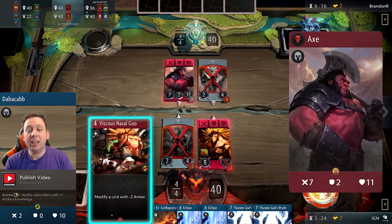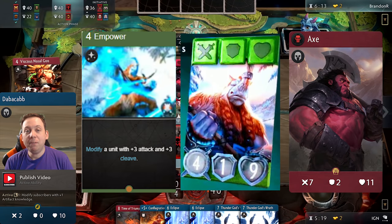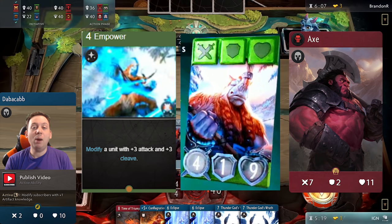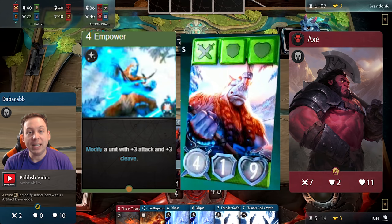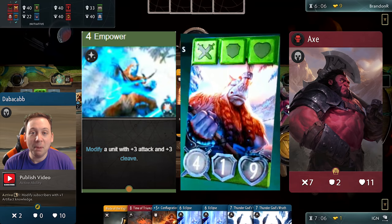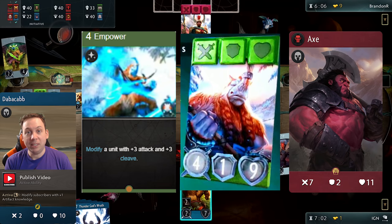If you're thinking about running a red-green deck, you should definitely consider Magnus. Magnus's premier card Empower modifies a unit — not just a green hero, but any unit — with plus 3 attack and plus 3 cleave. Axe is already so tough that you don't really need to buff his defenses; instead, buffing his attack is ideal. Either you're one-shotting whatever's in front of you, or you're smacking the tower for insane amounts of damage. If you hit Axe with Empower, you give the opponent a damned-if-you-do, damned-if-you-don't scenario: 10 damage hitting your tower every turn if unblocked, or Axe killing any blocker and cleaving into neighbors. He's either wiping out the enemy board or wiping out the enemy tower — either way, you're winning.